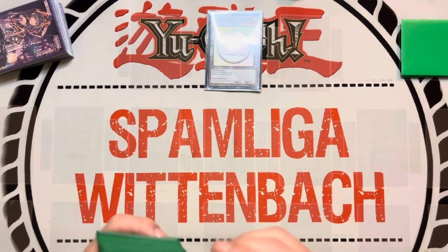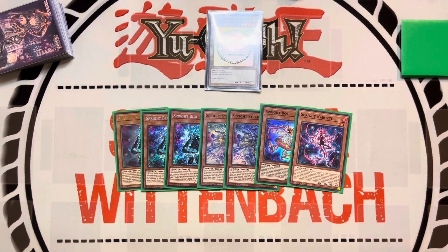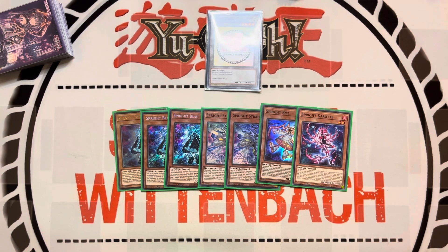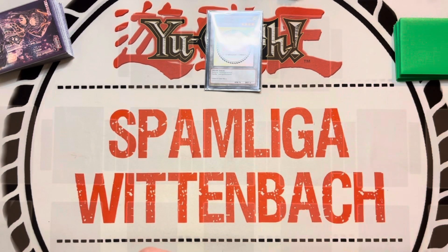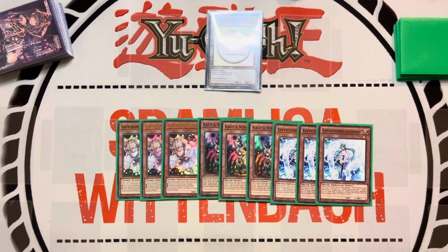For the Sprite engine, we play three Blues, two Jets, one Red, and one Carrot. I like it because these three are all level two and work with the Sprite engine very well. We also play some hand traps and going-second stuff — nine hand traps total: three Ash, three Droll (which I think is necessary right now because of Fire King), and then triple Wailer. Wailer we mostly play because it's a tuner and we can go into IP Masquerena.